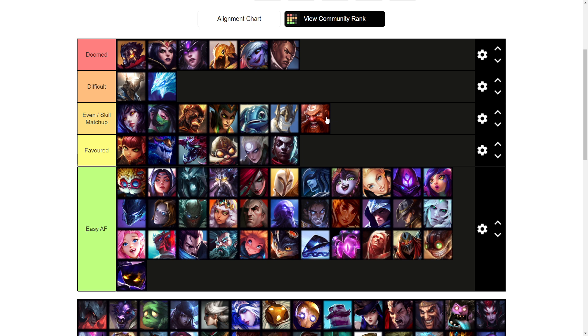Gragas mid I'm also going to put as even. Depending on what Gragas builds — if he goes AP it's usually not too bad and you can usually 100 to zero him, but if he goes the tanky build it's very annoying to actually poke him or fight him in lane. He can just walk up to the wave and annoy you and not allow you to shove and roam, so it's kind of like top lane where if he goes tank you can't do much but if he goes damage there's potential to kill him.